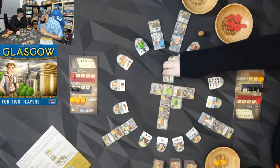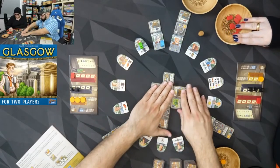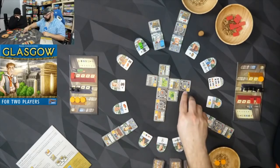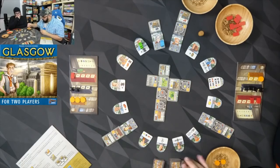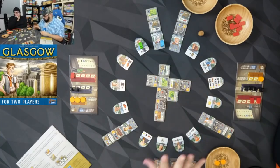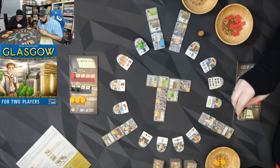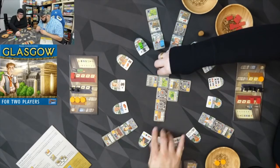I'll go here — so now we know the grid dimensions: it's going to fill a five-by-four. Be careful with the building symbols — make sure you get the right ones, because there are other building types. The landmark, tenement, park, and factory each have their own little symbol below the cost.